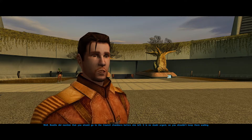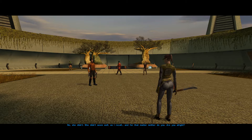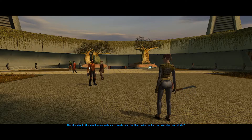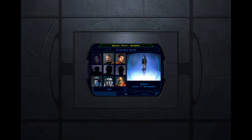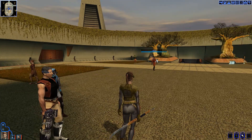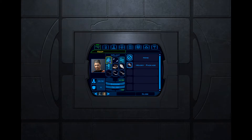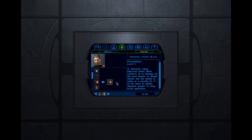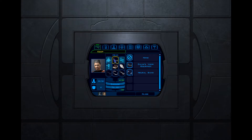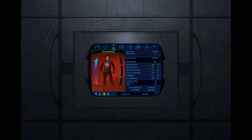Bastila mentioned that you should go to the council chambers — it's no doubt urgent. Back to the council chambers. Did she say anything else? She didn't seem well. Neither do you — are you alright? Had a rough night, weird vision. What does Davik's Visor do? It improves Power Blast. Do you even have Power Blast? You already have Improved Power Blast — oh, that's because I just equipped it. You have regular old clothing equipped? Getting Davik's War Suit.